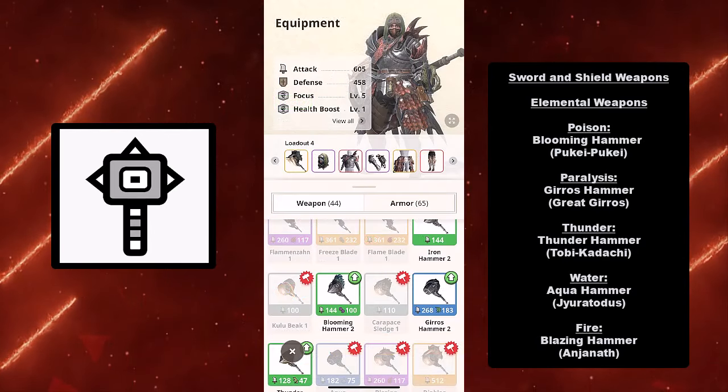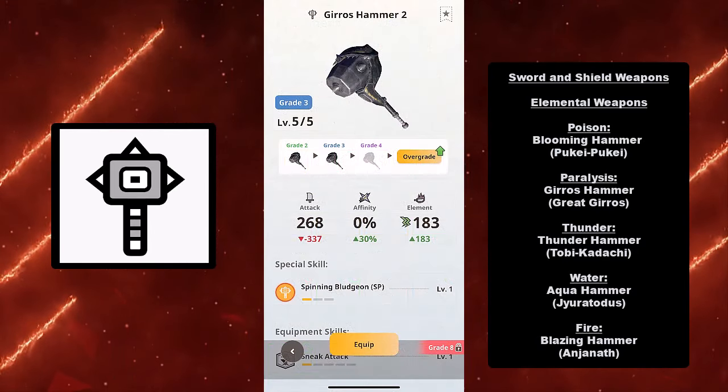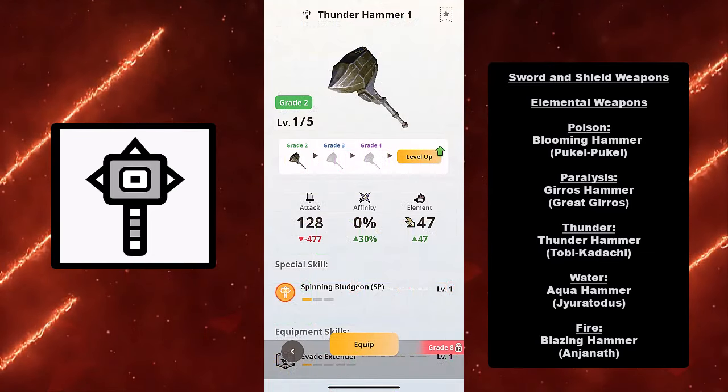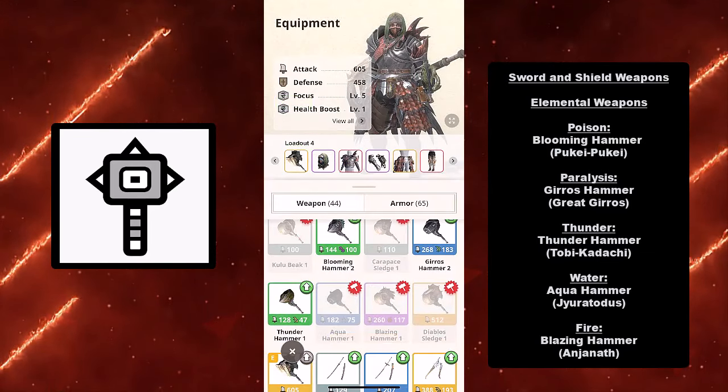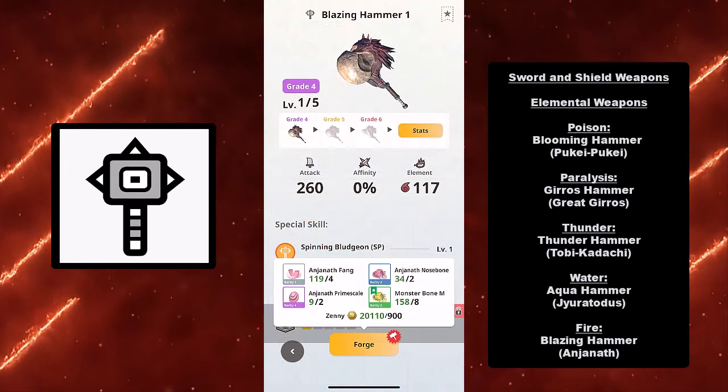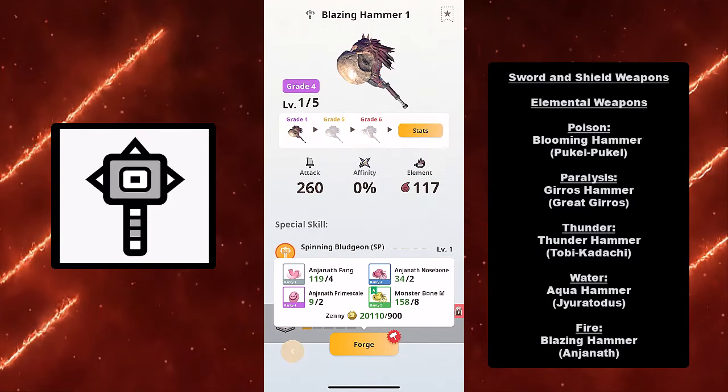For the elemental weapons, we have Poison from the Blooming Hammer, which is from Puke Puke. For Paralysis, you have the Gyros Hammer from Great Gyros. For Thunder, we have Thunder Hammer from Toby Kodachi. For Water, we have Aqua Hammer from Gyratodus. And for Fire, we have the Blazing Hammer from Anjanath.